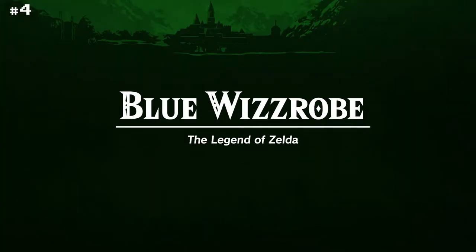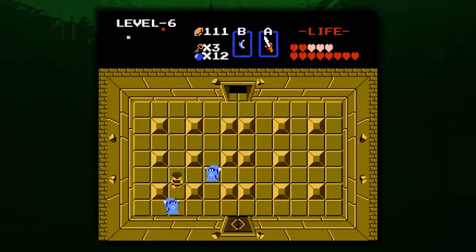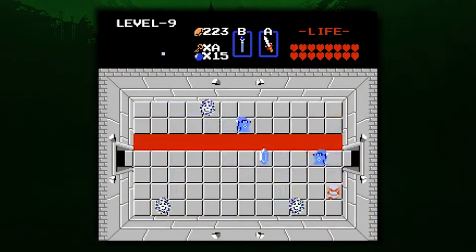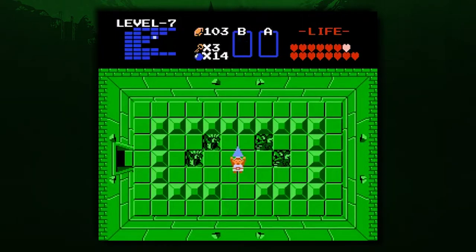Blue Wizrobe. Nothing is worse than an enemy who can make themselves invincible. In the NES original Legend of Zelda, Blue Wizrobes will frustrate you to the bone. These robed baddies will cast out damaging magic attacks, then teleport right away when you have them in your grasp. They always come in hordes as well, so it's never easy to avoid their blasts. Once you master defeating the Wizrobes, no other enemy will stand in your way from recovering the Triforce of Wisdom.